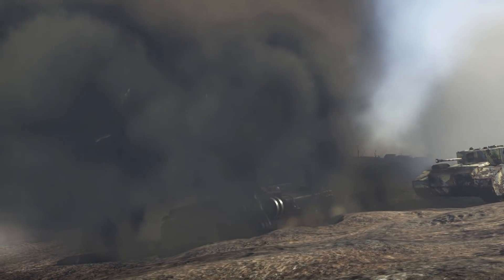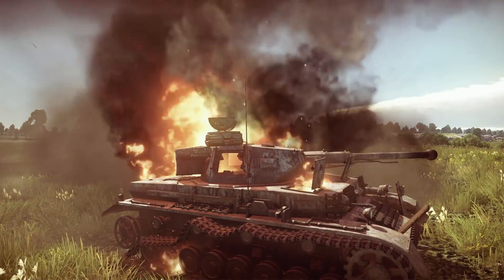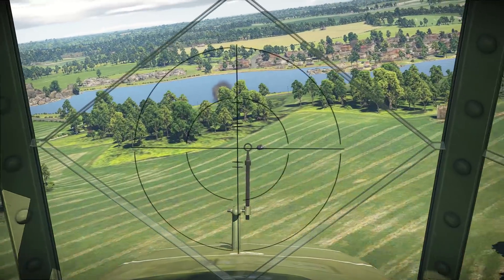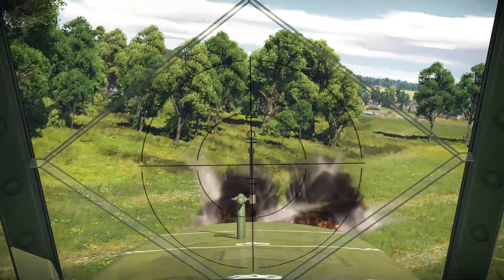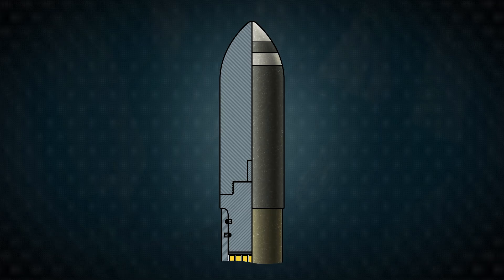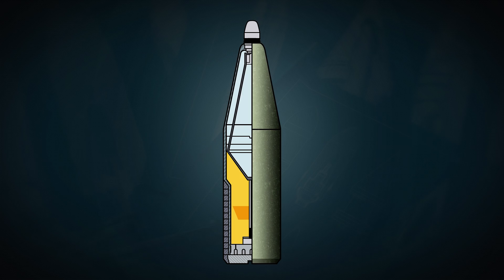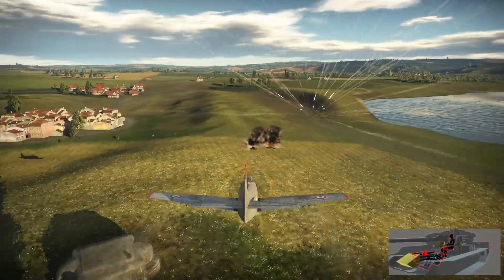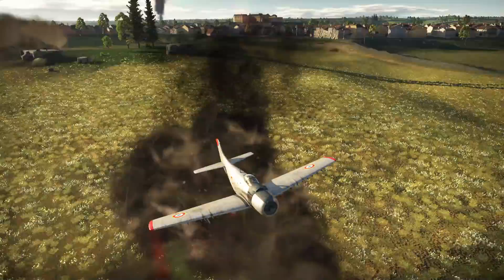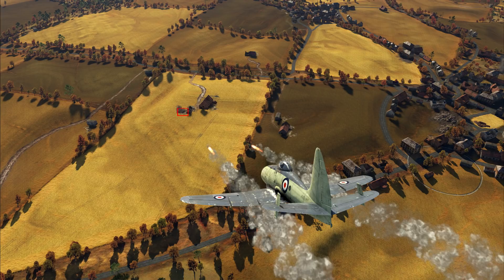Armor-piercing rockets: you can try to run from bombs, you can stop a high explosive rocket with solid armor, but if a tank encounters an armor-piercing rocket it normally ends badly for it. Difficult to use, varied, and fearsome — that's armor-piercing rockets. They come in three types: good old solid shells, APHE, and the pinnacle of technical achievement, HEAT. These do damage in the same way as similarly named shells: shrapnel, minor explosive damage, or a high explosive stream.